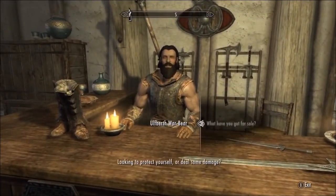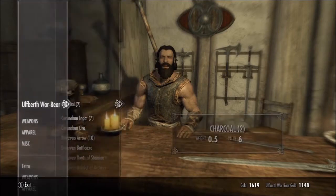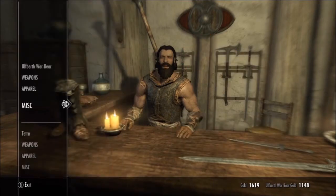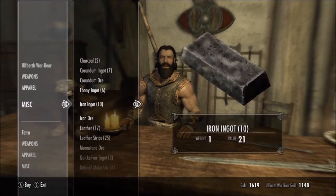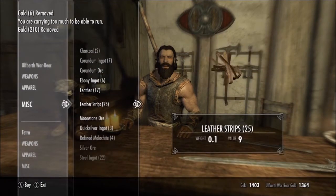So then you want to do the exact same inside — go to what have you got for sale. My pad's messing up. Go to miscellaneous, get iron ingots, iron ore — I need to go sell some stuff — and some leather strips.